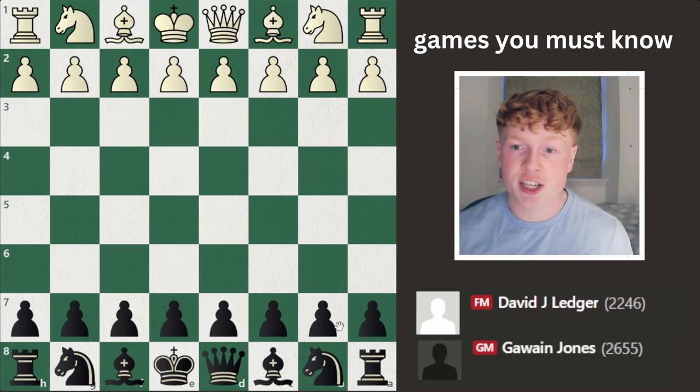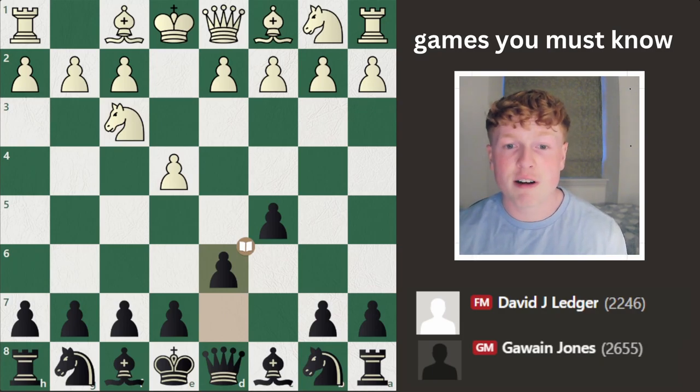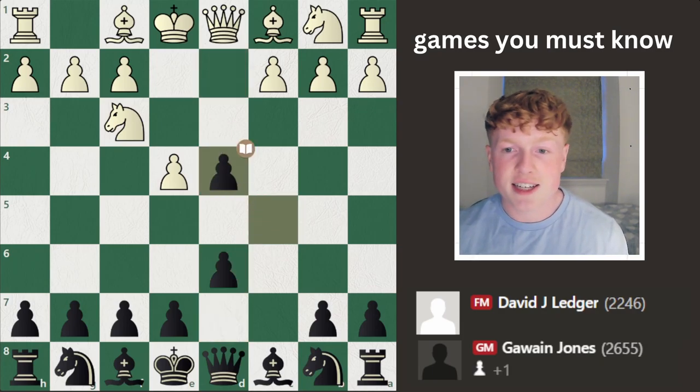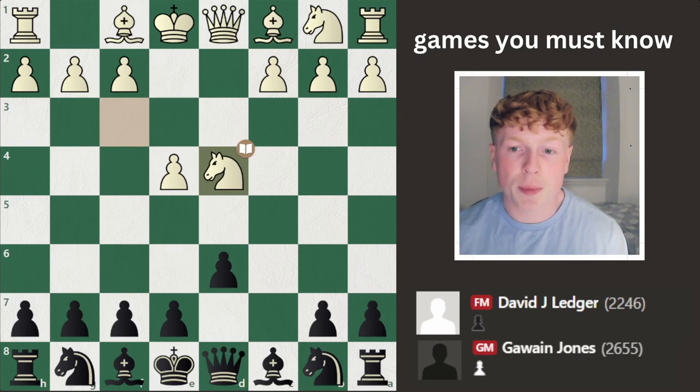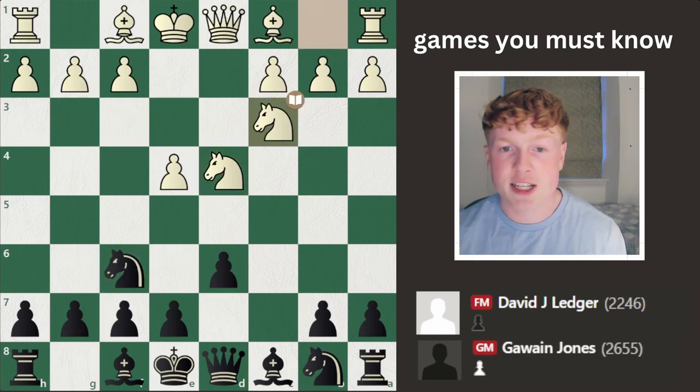I've got the game review on just so you can see the amount of moves happening. Look at the amount of book moves here. So we see the Sicilian Defence, Knight to F3, D6 — the classical variation — D4, C takes D4, Knight takes D4 — this is the open Sicilian — Knight to F6, just continuing to develop, Knight C3. This is all theory still.